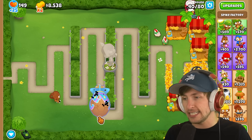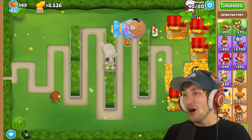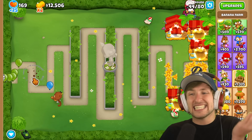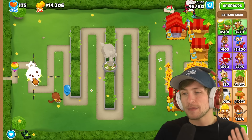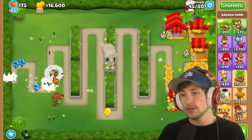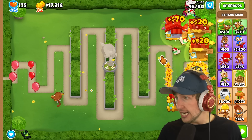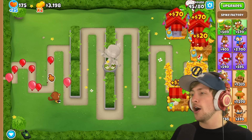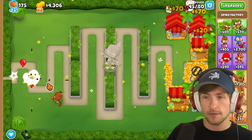MOABs are super tanky. I was able to deal with the Moab, but barely. Now it's like attack at my fingertips — I can have crazy AOE damage. That's really solid. The spike factory in the back has 800 pops, but that's not that many. I think it's time for the next upgrade.